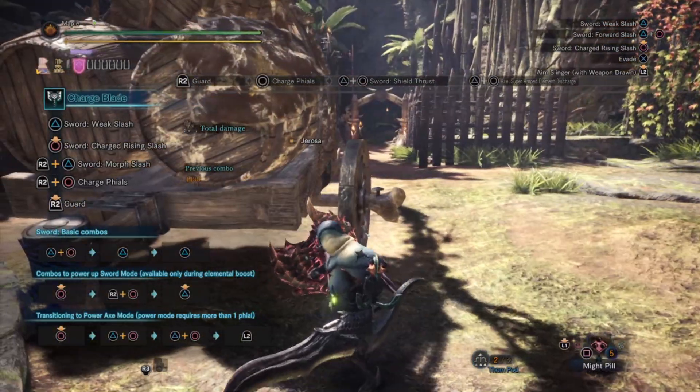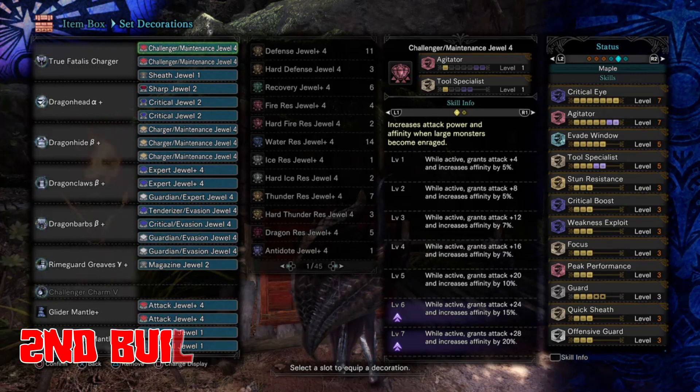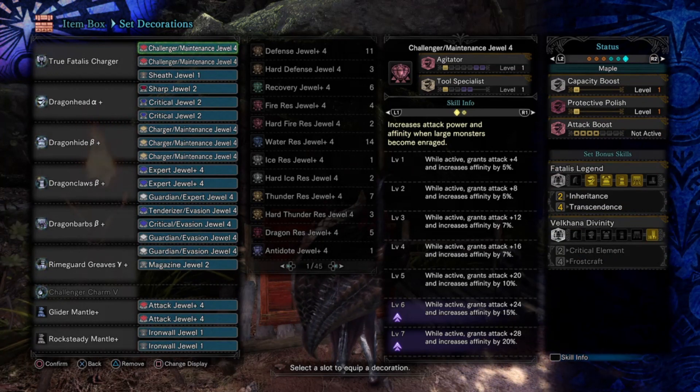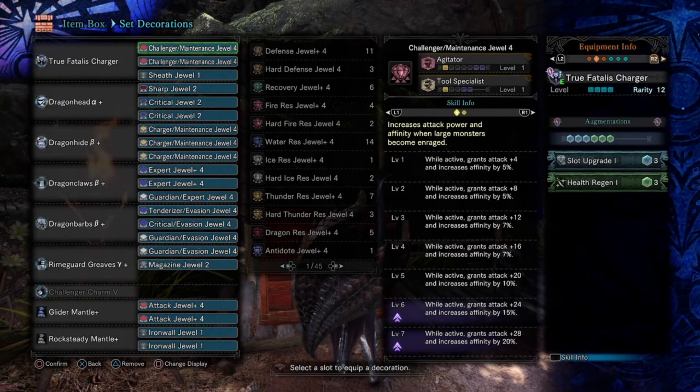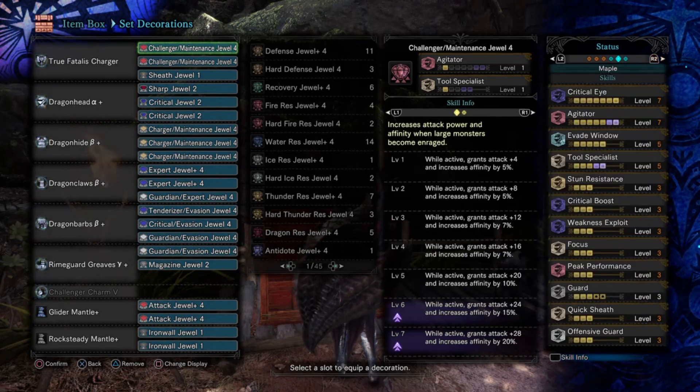Let's move on to the second build for Charge Blade. For this next build, we got a build for Savage Axe mode only on Charge Blade, that means you don't necessarily need the Artillery skill in your build. For this build, we removed the Handicraft skill and replaced it with Protective Polish, but when you use Protective Polish, make use of the Wet Fish Fin Plus item that can be farmed abundantly on the event quest 'A Fish to Whet Your Appetite' — make sure to check that one out.